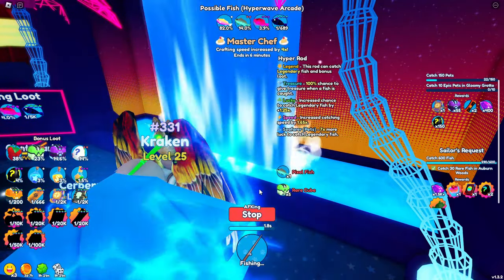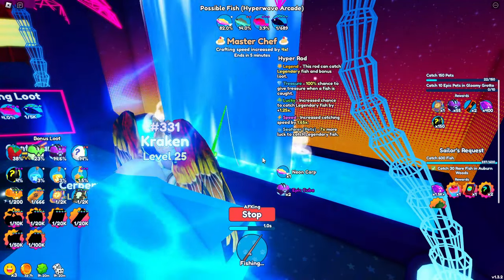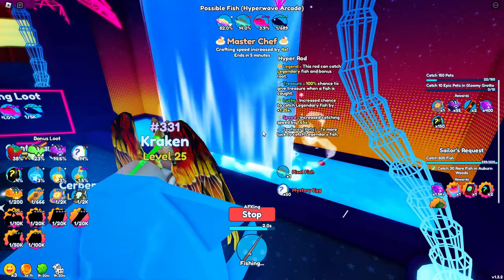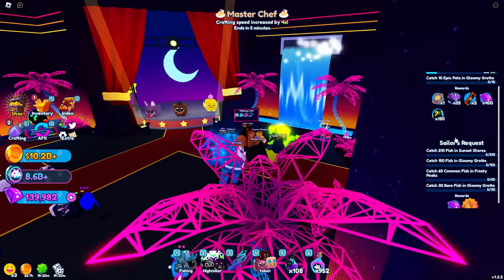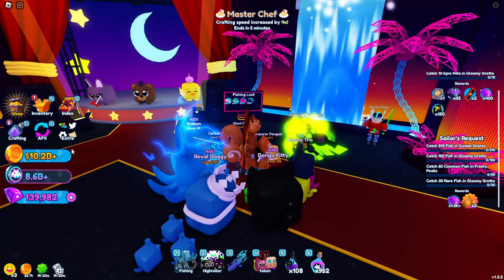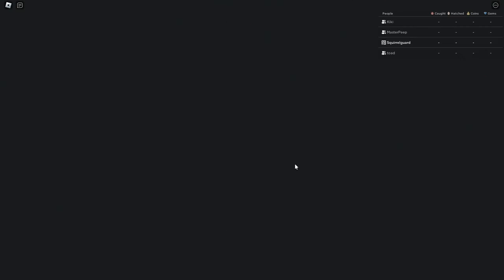I could go to Hyperwave and use this area. So close, so close — and we get two eggs. The next question is 210 — good god. Alright, let's go check this out. Let's go to a better-lit zone that doesn't look like a cave. Let's go to Sunset Shores.